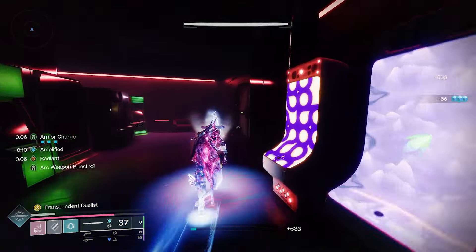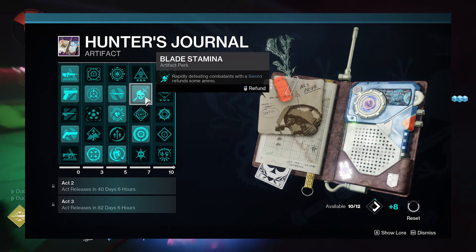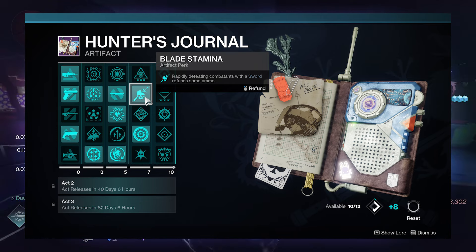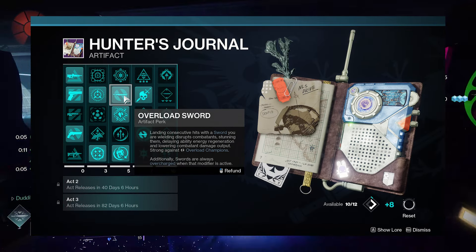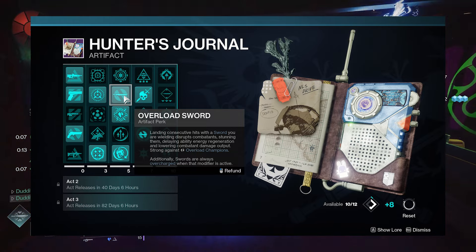There are a couple of other things regarding the Seasonal Artifact perks to buff the build out even further. Blade Stamina — rapidly defeating combatants with a sword refunds some ammo. And on top of that, we've also got Overload Swords — landing consecutive hits with a sword will stun Overload Champions.